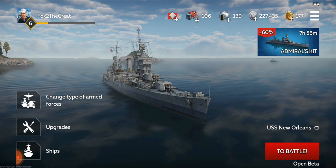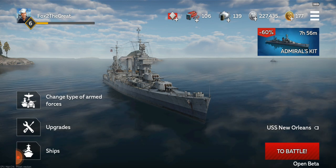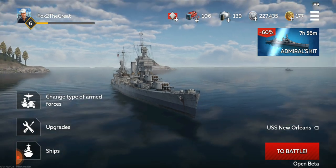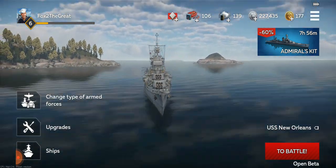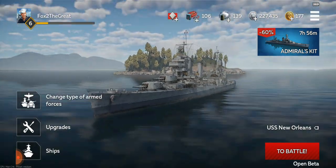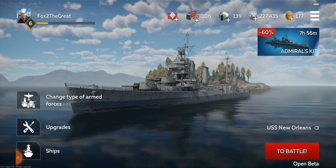The only way you can really counter submarines is by shooting them with the cannons when they surface, and that's even difficult because they're a very small target. When they surface you can maybe fire torpedoes at them, but it's difficult to aim your torpedoes accurately, especially long range. It would be very, very nice if they added something like depth charges to combat submarines when they are up close to you. That's the only real complaint I have about the navy battles.